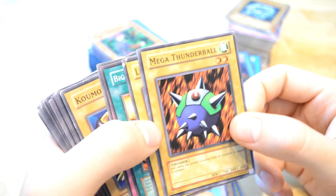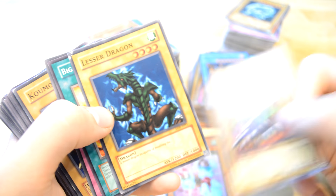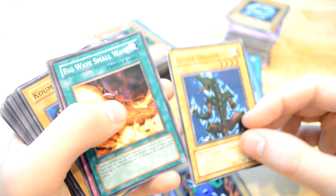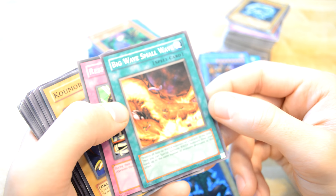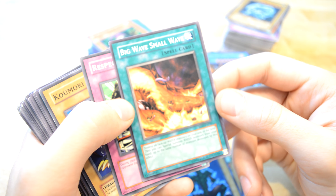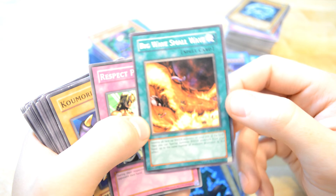Nice. Okay, Mega Thunderball — just funny to see this card, something really old. Lesser Dragon again, not really good stats. But a B Wave — small wave to tell face up water monsters on your side of the field, then you can special summon water monsters from your hand up to the same number. Wow, okay, quite interesting.